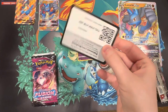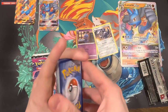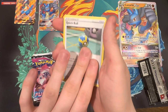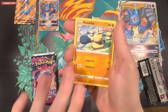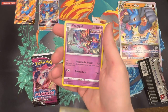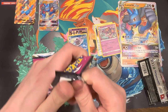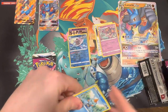Now getting into Fusion Strike — not a huge fan of this set, but I'll still open it. Hopefully we get a creamy pull. So we have: Energy, Togedemaru, Ninetales, Quick Ball, Snorlax, Snom, Jirachi, Makuhita, Rookidee V, Cloyster Reverse, and a Dragapult Holo. It's a Holo — a Holo is a Holo. If you remember when I first opened Rebel Clash, I would pull that Dragapult V so many times. It was so annoying.